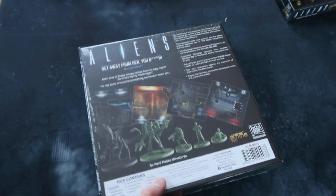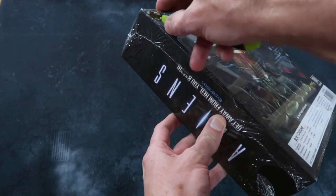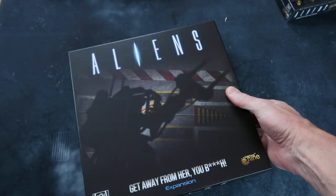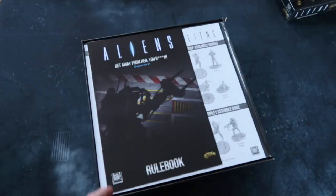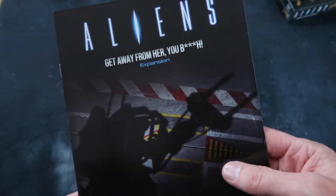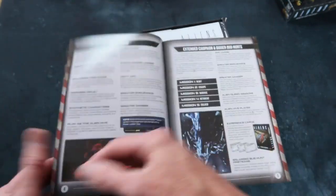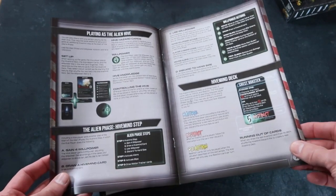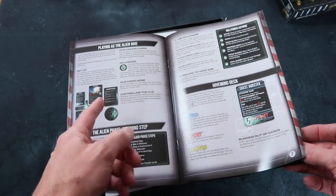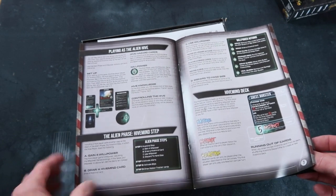This is the expansion — Get Away From Her You Bitch — and it looks fantastic. We've got some larger miniatures and some more tiles. I'm just in alien heaven here; I can't think of a better way to spend the morning than unboxing this new Aliens game. Here are our expansion rules. We've got the power loader, the alien queen, moving large models, playing as the alien hive — oh, one person can play the hive, that's good. We've got a competitive element in there as well, which is great. I enjoy cooperative games but I do have a special place in my heart for competitive ones.